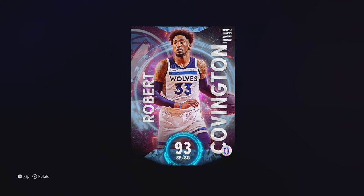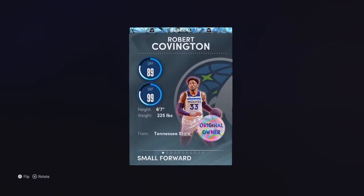Robert Covington can play the shooting guard. He's six foot seven, but he does have a seven foot two wingspan, which is actually insane. 89 offense, 99 defense.